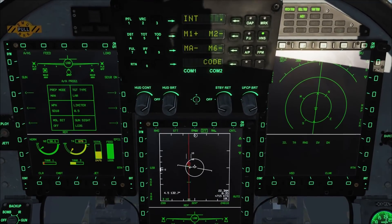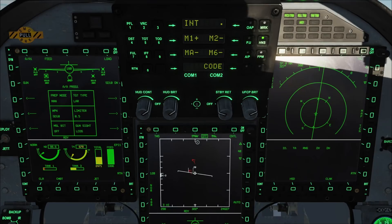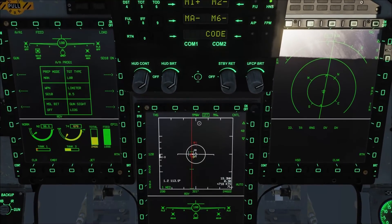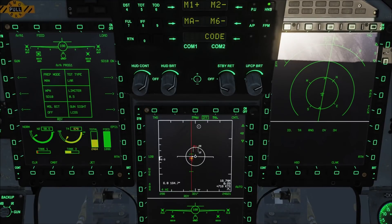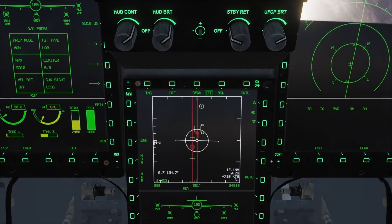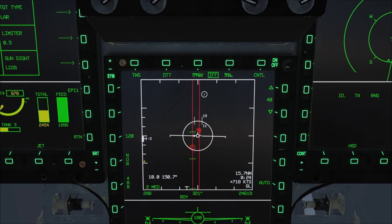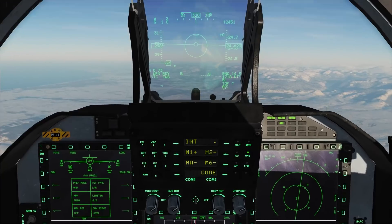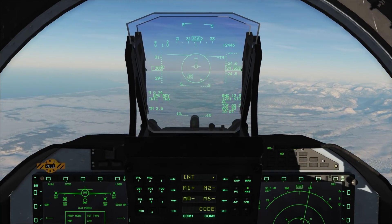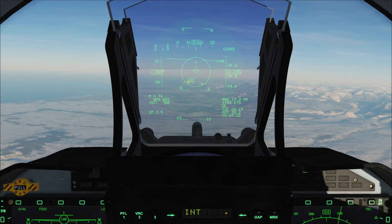Let's fly to the target and try multi-target attack. Switch to TWS mode. Tag the first target. After tagging the second target, radar enters DTT mode. The first target is called HPT and the second is called SPT. We can use S2 left to switch between targets. Looks like missile is ready. Pause here — let's get some pre-launch info.